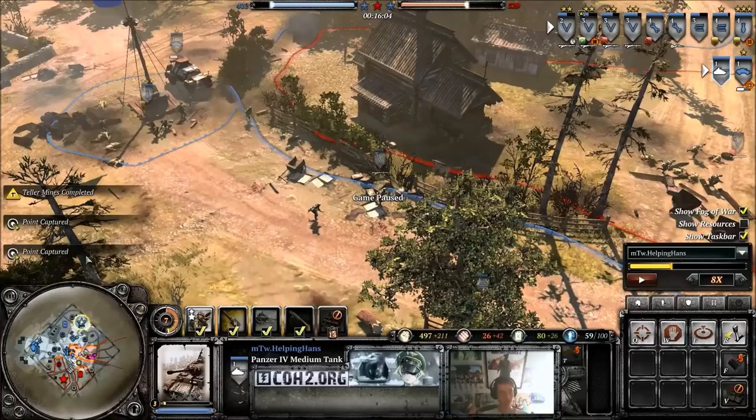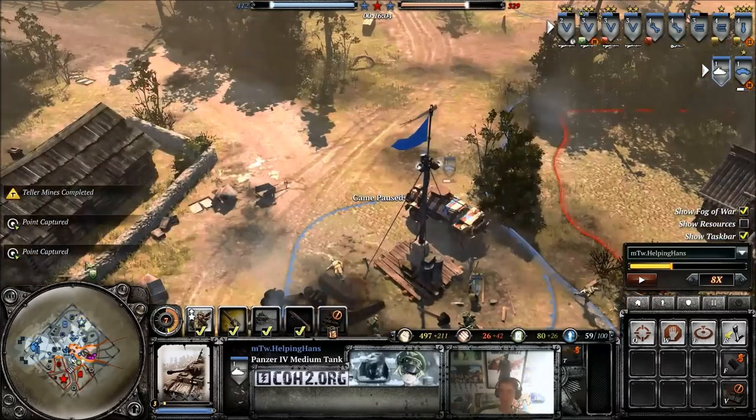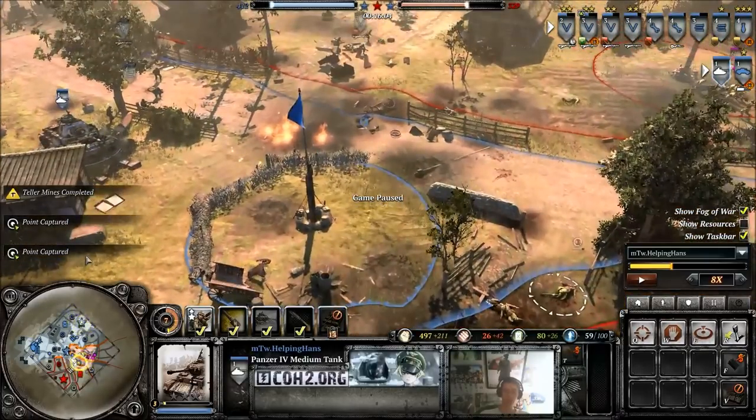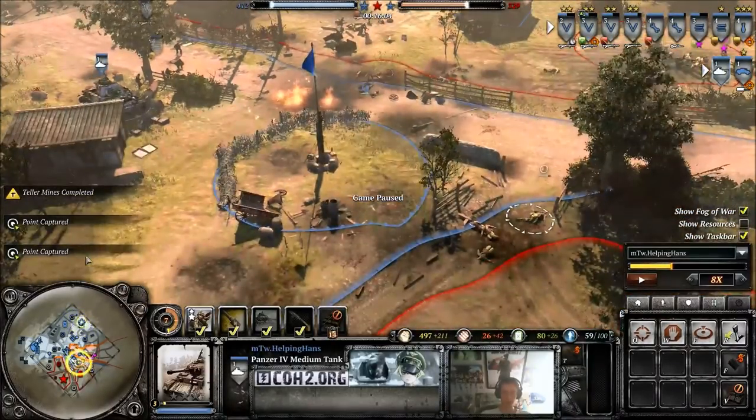It's all about realizing the obvious, which when you come to think about it, is actually obvious — but you just need to think about it. Most players just play in the moment. They just think, I need my cutoff back, I need to grab my territory back. But you've got to realize, if his army is here, there's going to be nothing this side of the map.